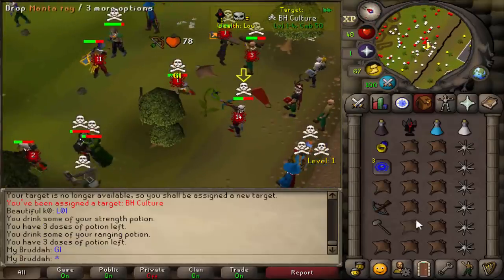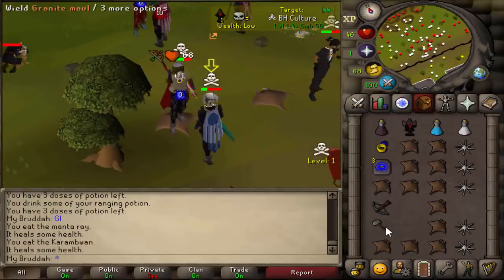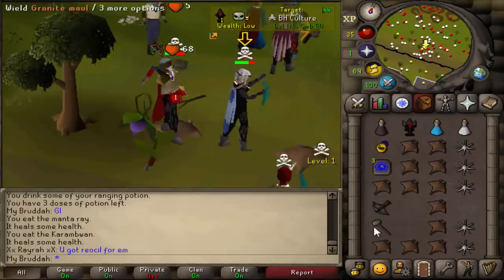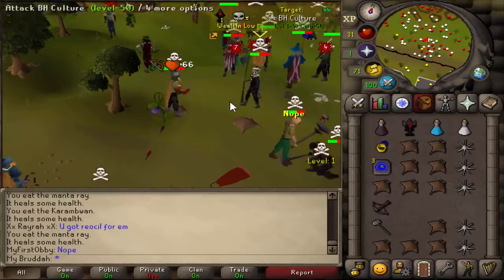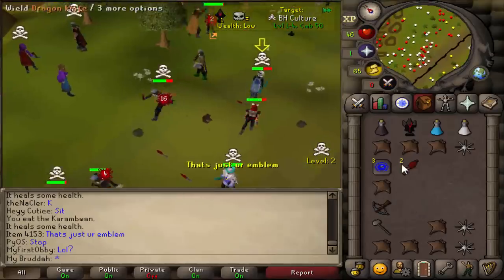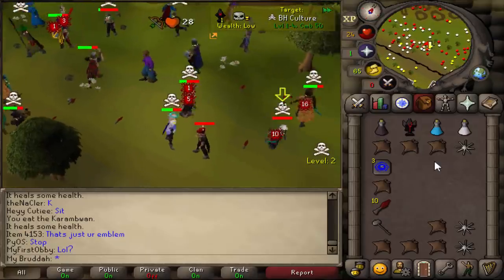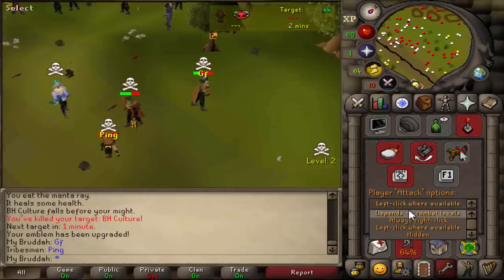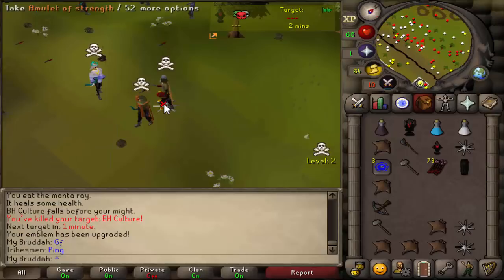Got a fight with BH Culture. Something tells me he's going to rush that Gmaul. We're fine. Is he going to tab? Let's go for our Gmauls. I have no idea what just happened there. Oh, this is the Rune Halberd guy — I fought him earlier. Let's go for the Gmauls. He just died to the knives. Good fight. He almost got me — he red-barred me a couple of times. We've upgraded the emblem. Got an emblem from him too. That's a good kill.